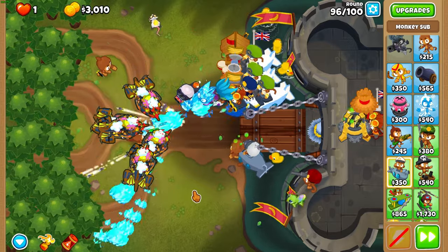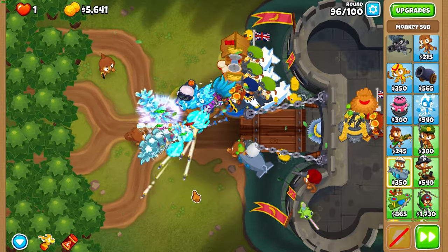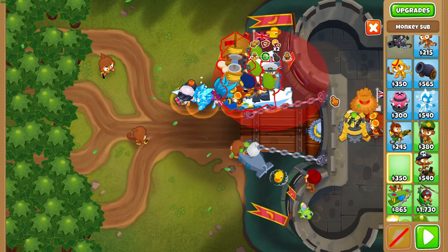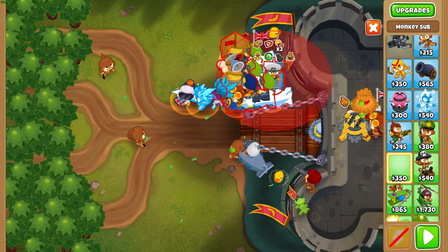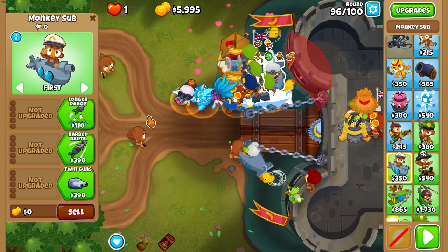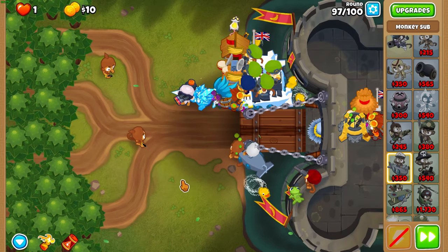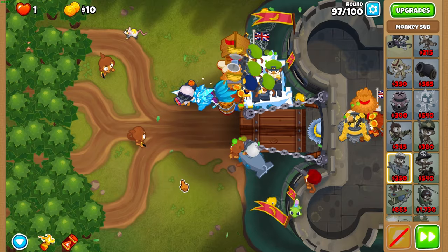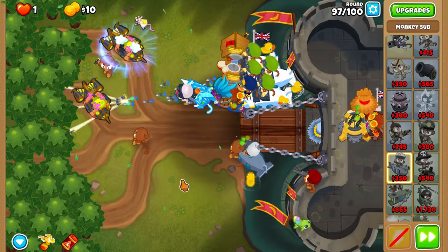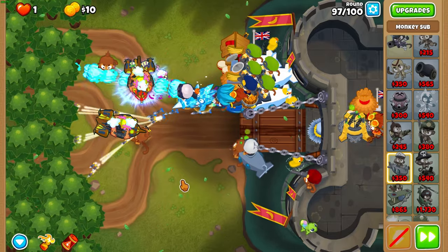As you can probably tell, Moab Glue and Impale just completely slows down moabs, which is great for Permaspike because it needs a lot of time to build up spikes in the back. At the end of round 96, another sub in double discount range — upgrade it to 2-0-4. Make sure when you're placing these subs that the anchor symbol appears above them, which means they are in range of your Sub Commander, because that's really important.